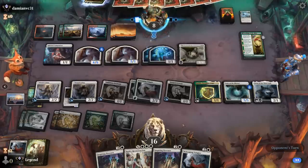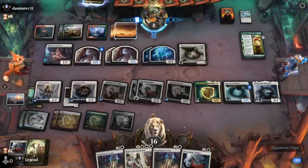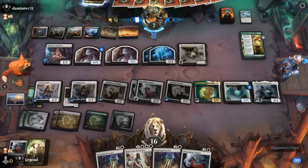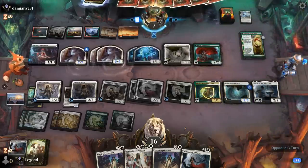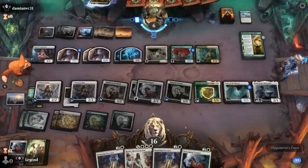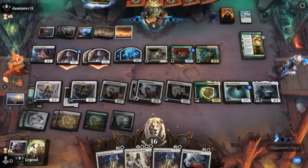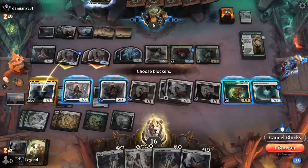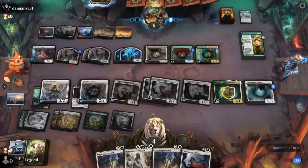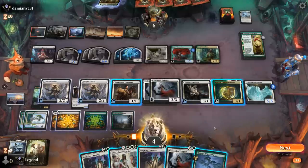We can potentially present lethal next turn with a flying Voice if we gain a bit more life. Loran and even Katilda are fine to chump if necessary. Opponent plays Transients — grows the spirits — and Naturalists. They don't have another Hallowed Haunting to give the team flying. We chump the 7/7 and take 12 — should be safe. We get to untap. Boseiju can also be channeled for one mana thanks to Katilda to deal with an enchantment.